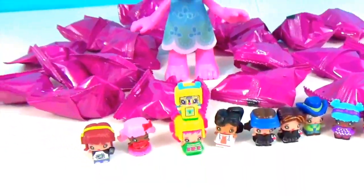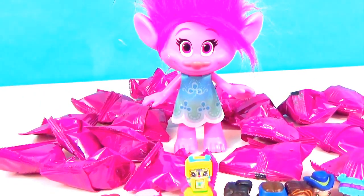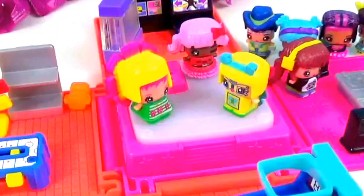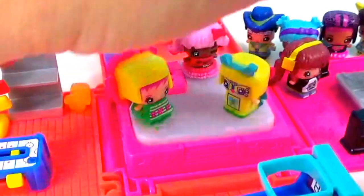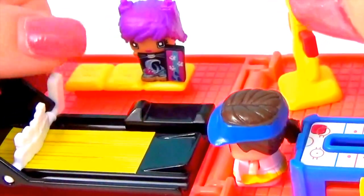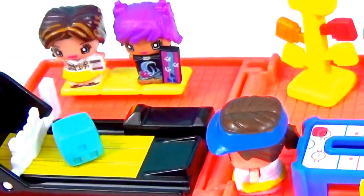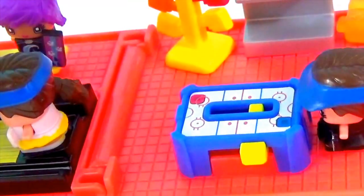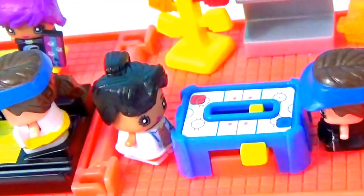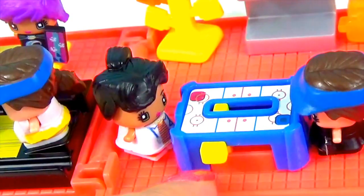Friends, I'm not going to make you wait because we still have a ton of blind bags to open. So let's go ahead and let our little Mixie Q's start playing at the arcade. We got some people on the dance floor. Little surfer girl is going to go right here. The little golf girl — she wants to go bowling. Set up those pins and roll them down. Strike! We have an air hockey table here — our little doctor is going to be playing some air hockey with our shopper. Score!